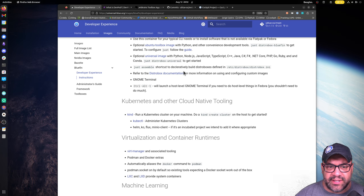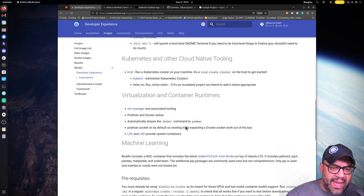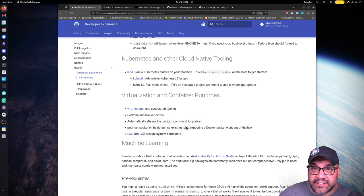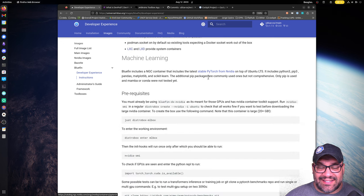Of course, all the Kubernetes and cloud-native tooling is included — Helm, kubectl, kind to create clusters — you can just have a cluster on your computer. All virtualization and container runtimes are there too. This is one of the reasons DX had to be a separate image — virt-manager and KVM and all that stuff, I really wanted on the image. We also include podman-docker so when you paste stuff from internet tutorials it just works. And of course LXD, LXC, and once the Incus project starts publishing and gets into Fedora, we'll include that as well.